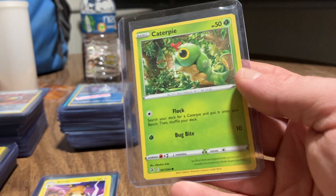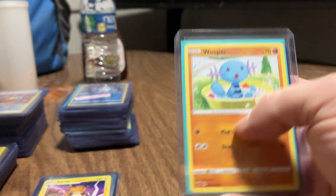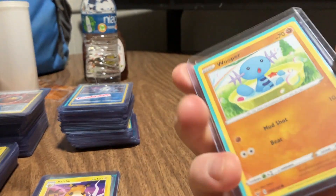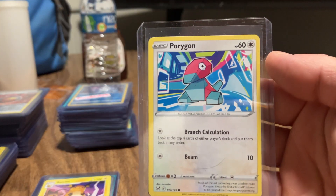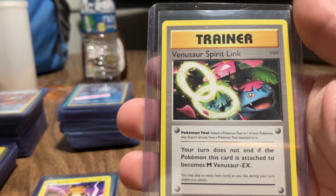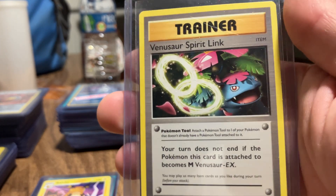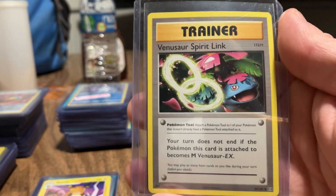And Caterpie. With Miltank. Wooper. And Wooper alternate art for Wooper. There's the art I like for Porygon. But you can't get any better than the original Pokemon - and this is Venusaur Spirit Link, I think this was actually one of the original Pokemon trainer cards.